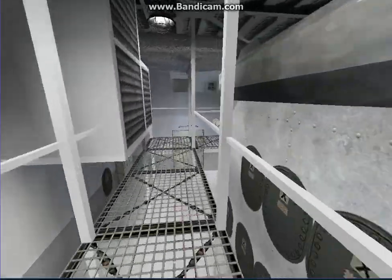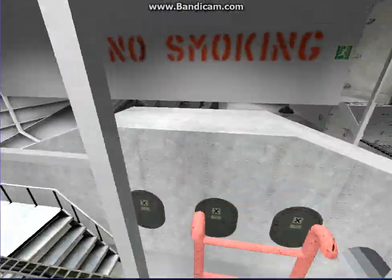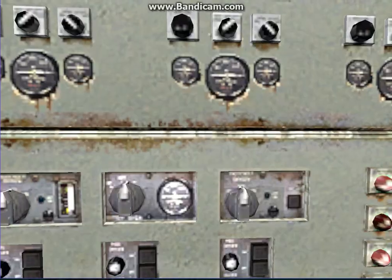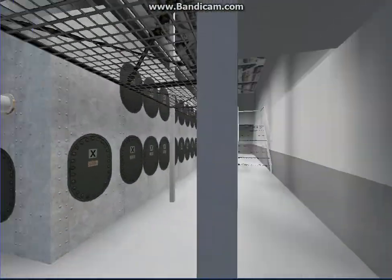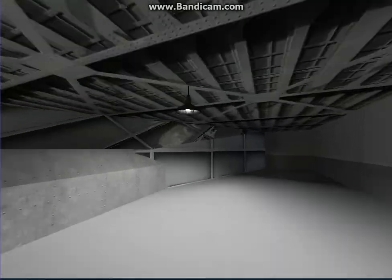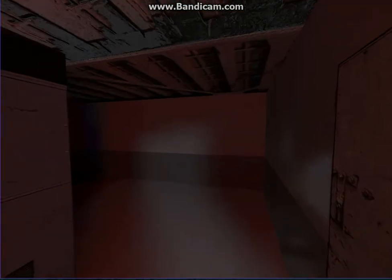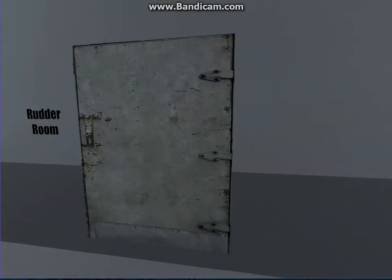These are the engines — it's very loud in here. This goes to the propeller shaft, this goes to the propeller shaft. Where's the engine room? I can't find it. Close enough.